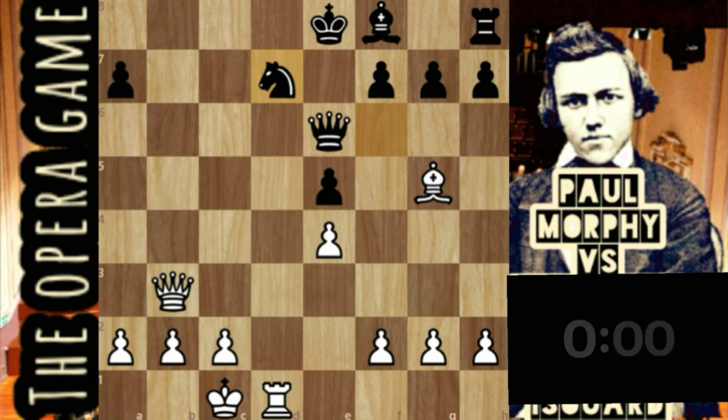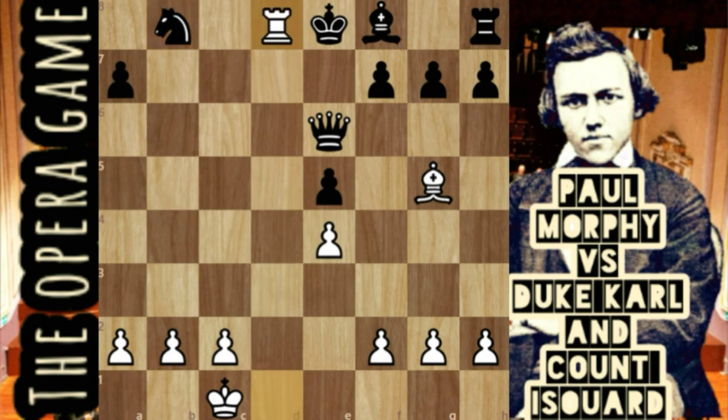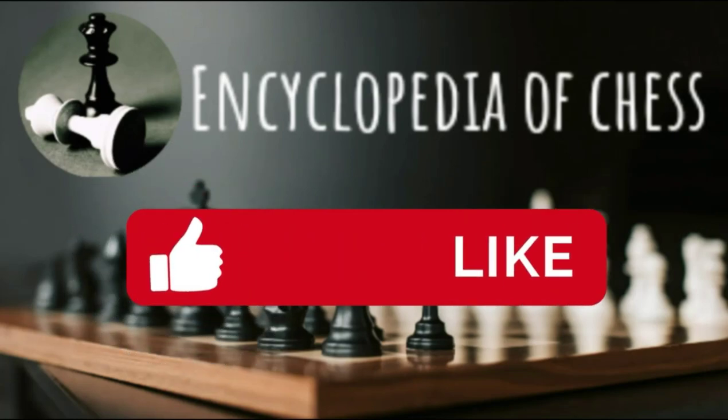Now Morphy played a fantastic move: queen b8 check, knight takes queen, rook d8 — checkmate! This was the Paul Morphy immortal game. I hope it will impress you. Thank you everyone for watching — subscribe and like if the video was helpful, and see you in a new episode. Goodbye everyone!